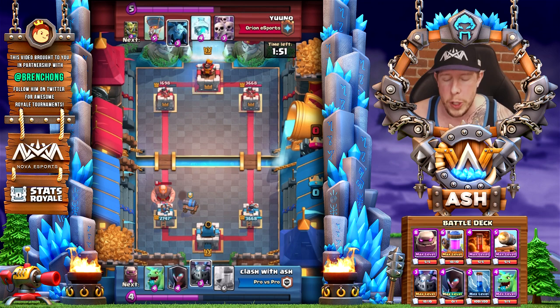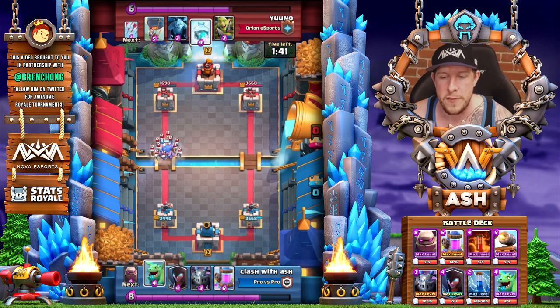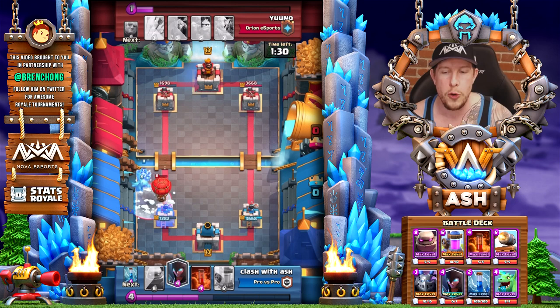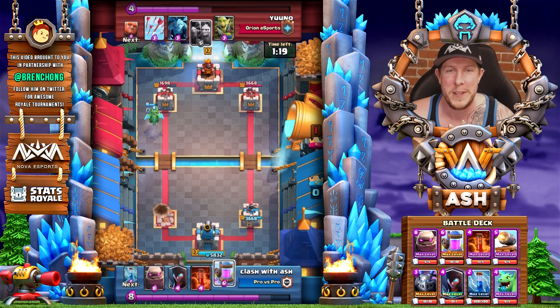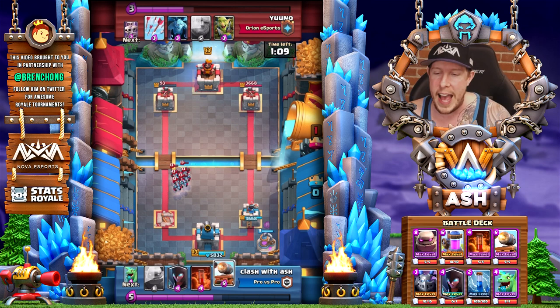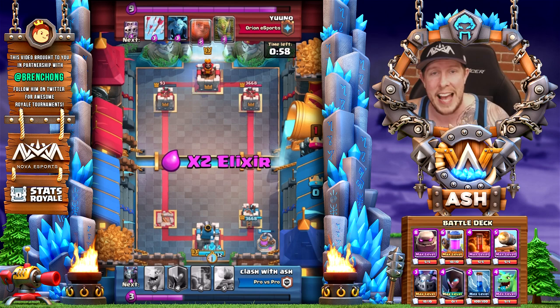He drops the Giant and the 'oops' emote — I think he thought some of those Minions would survive the Golem death. At this point I could drop a Mega Minion, but I want to take it easy. The first thing you need to know when switching to a heavy beatdown deck is that you just have to be comfortable taking a lot of damage. Because I didn't overcommit with a Mega Minion against that Giant, I took about a thousand damage on that tower, but now I have my Mega Minion to defend against a Balloon — until he drops the Freeze.